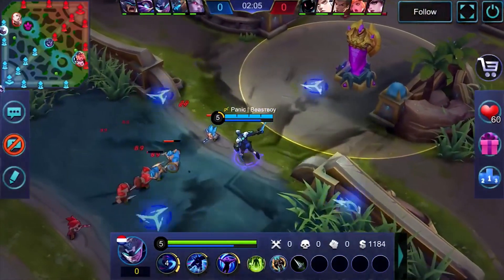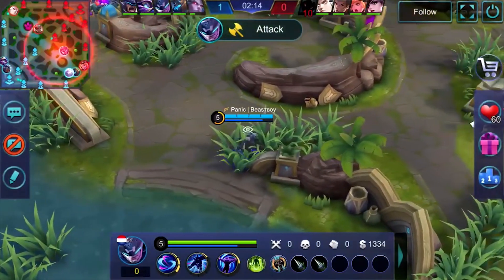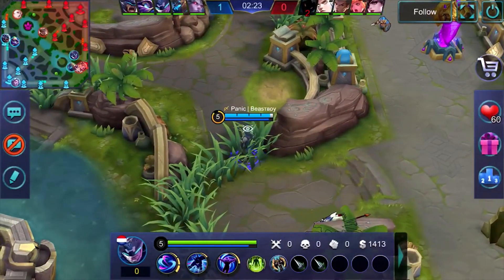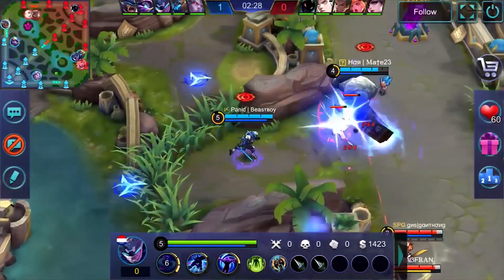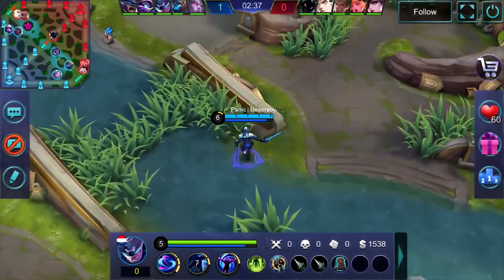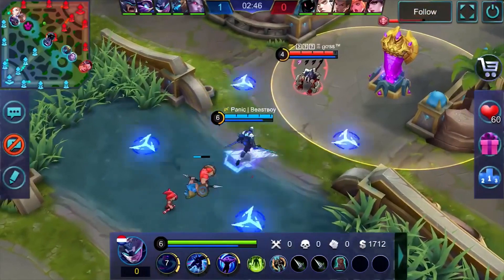When it comes to who should be in mid lane, you want to pick a mage or an assassin — usually a mage. Mages work well mid lane because they are one of the most powerful heroes early game. Assassins are powerful early game but not as much as mages; assassins really start to pick up around mid game. Marksmen are the late game heroes, so they should be taking their time, chilling and farming. You clear the lane, go for crab, then get the jungle buff — the buffs should go toward assassins or mages who are early game heroes.